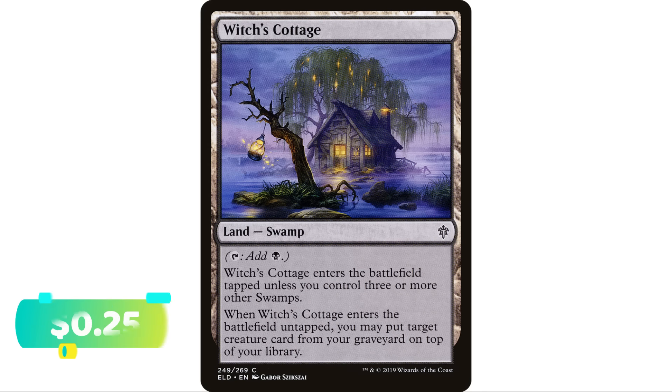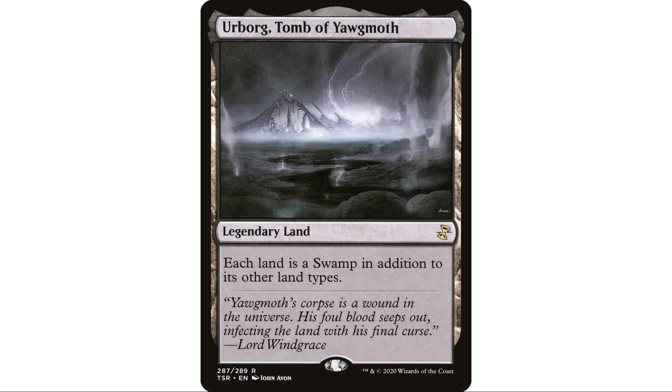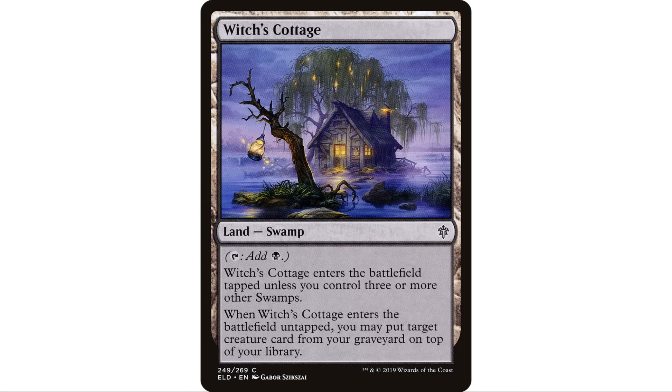Next up, Witch's Cottage — another way to get creatures out of your graveyard, and this one is actually a swamp so you can go fetch it. It taps to add a black and enters the battlefield tapped unless you control three or more other swamps. So you probably only want to play this in a mono black deck — it's unlikely you'll have three other swamps in play otherwise. When it enters untapped, you may put target creature card from your graveyard on top of your library. You really want that second ability, so make sure you have those three swamps, or have an Urborg, Tomb of Yawgmoth in play making everything a swamp.